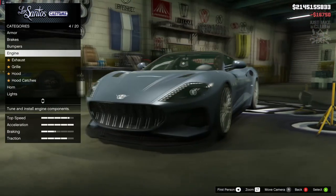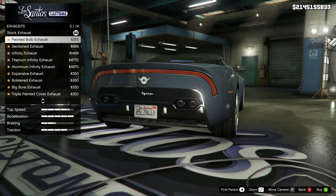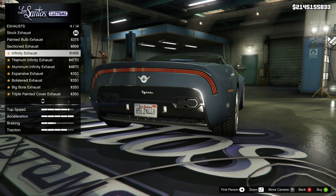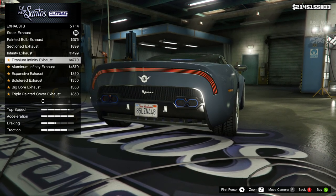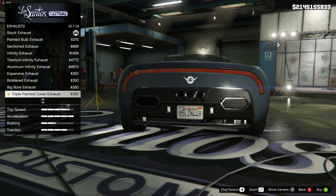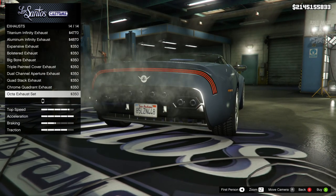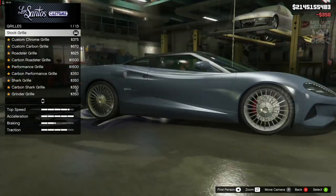We'll get the level four engine upgrades, then move on to the exhausts. I'll accelerate for a bit so we can clear the smoke and actually see what the exhausts look like. The sectioned and infinity exhausts look weird — there's no depth to them whatsoever. The aluminium ones are the same. The 'expansive' looks pretty cool, the 'bolstered' looks awesome with big bores — always a winner. The triple painted exhausts look pretty cool too, so we'll go with those.